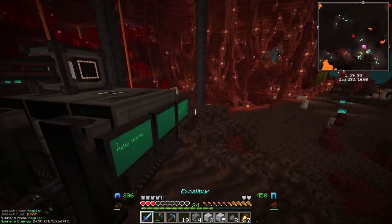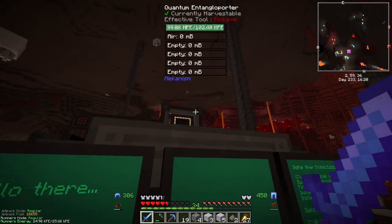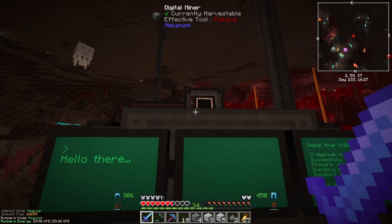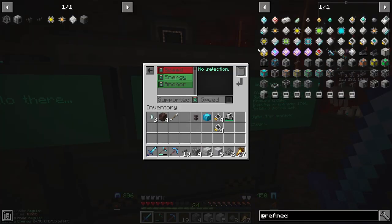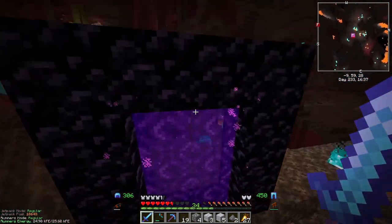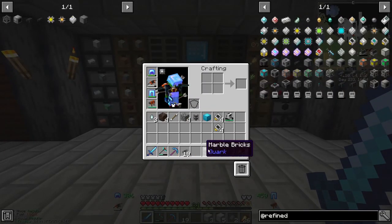Check it out - we have this set up so we can fortune the nether quartz when it comes through. Got it set to auto eject, and this is giving everything power. Input here for the items and power is export. This thing is also chunk loaded - you can see the anchor here that keeps the machine loaded. So this thing is feeding our guy over there with all the items.